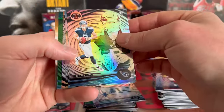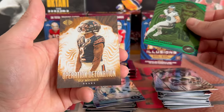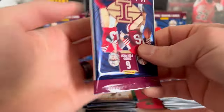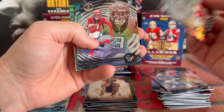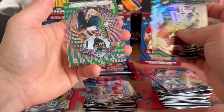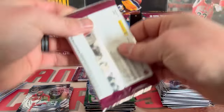All right, Will Levis, got Hendon Hooker, Chris Olave, Joe Mixon. Our green is Dallas Goddard, Operation Detonation DJ Moore. Still no Stroud. Herbert, Herbert, got a Clayton Tune, Tank Dell, DeAndre Swift, Tyreek Hill, and we have a Mystique Will Anderson Jr. — wrong rookie there. All right, two more packs.